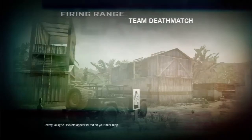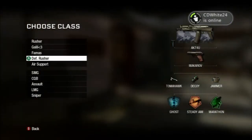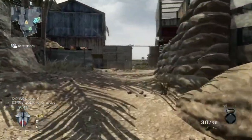Hey, what's up guys? Got a game of Team Deathmatch on Firing Range, and today I'm using the AK-74U with a grip, Ghost, Steady Aim, and Marathon as my perks, and then I have a tomahawk, decoys, and the jammer as all of my equipment.